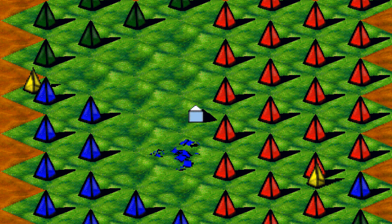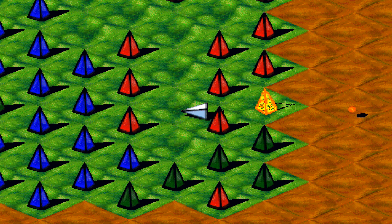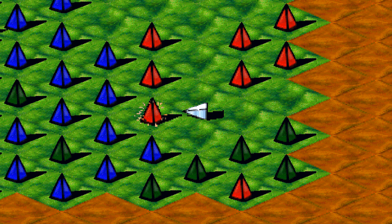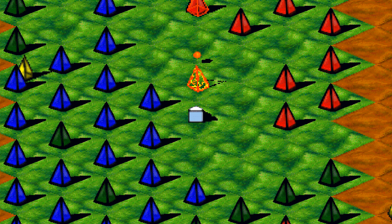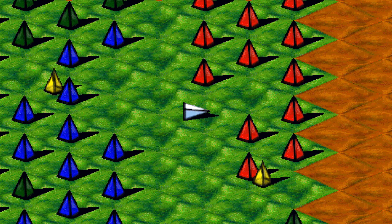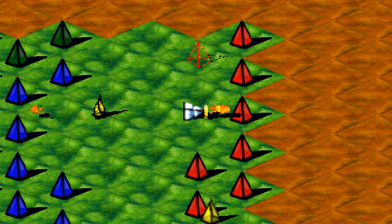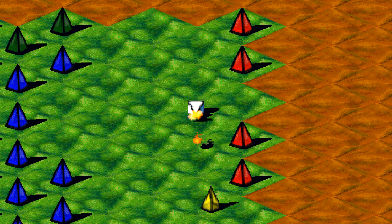On vient de foncer dans cette pyramide. Pourtant, on a foncé depuis le début dans des pyramides bleues. C'est donc que chacune des pyramides, selon leur couleur, vont justement posséder leur propre faiblesse, leur propre façon d'être éliminée. Les bleus, si on leur tire dessus, ça ne donne absolument rien. Les rouges, si on leur fonce dessus, on va mourir. Donc, la seule manière de les abattre, c'est en leur tirant dessus. Et là, maintenant, il reste les vertes.